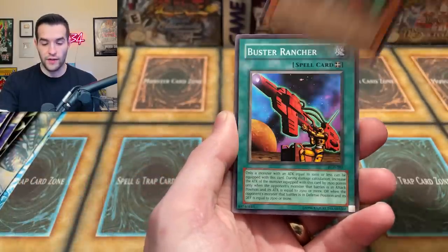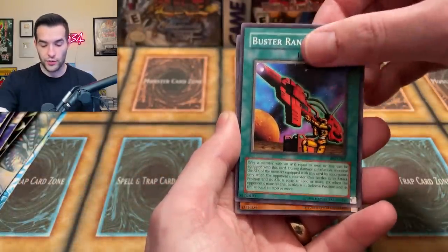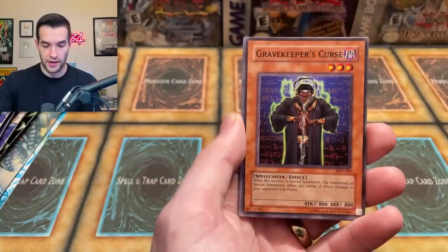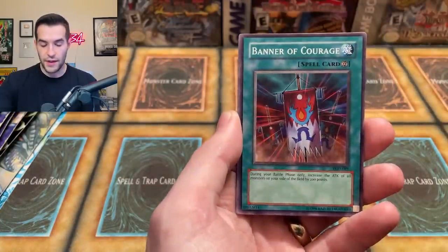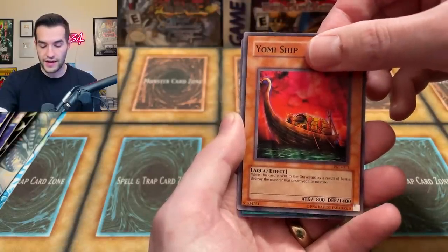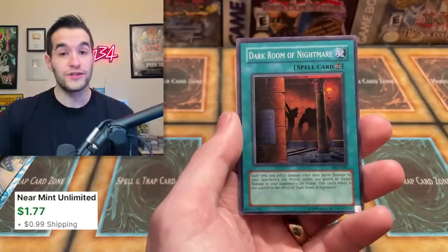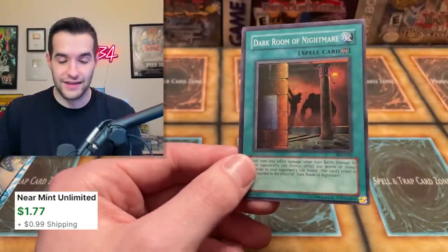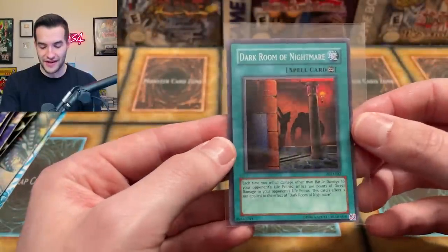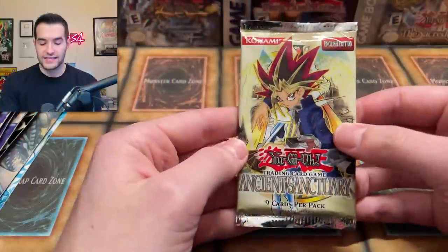Let's see if we can get a Metamorphosis, Trap Dust Shoot, anything like that. Cryuel, Buster Rancher, Poison Mummy. Very nice - we got Call of the Mummy, Gravekeeper's Curse, Banner of Courage, Curse of Aging, Yomi Ship. And we have a foil - a Dark Room of Nightmare! I was about to say we didn't get any of the good commons, but we did get a foil. Pretty cool, we'll take it.